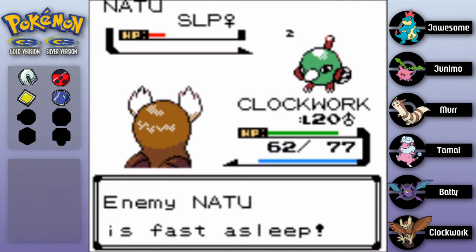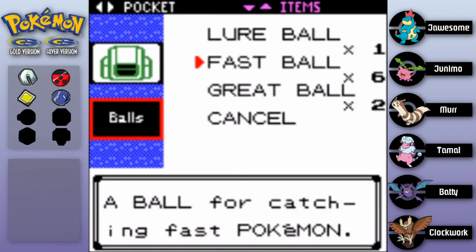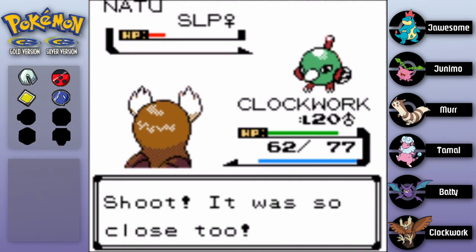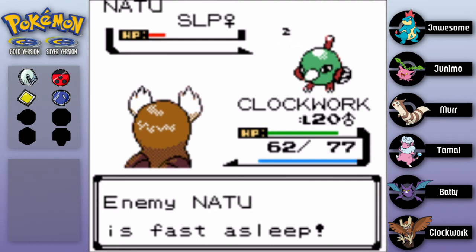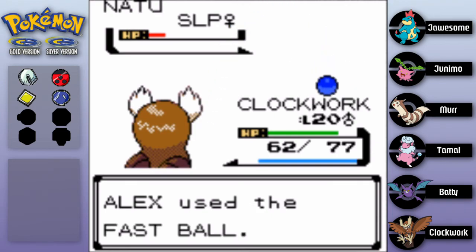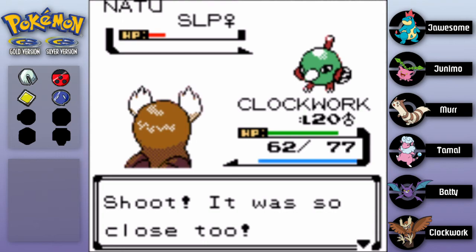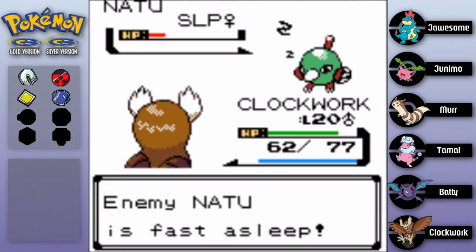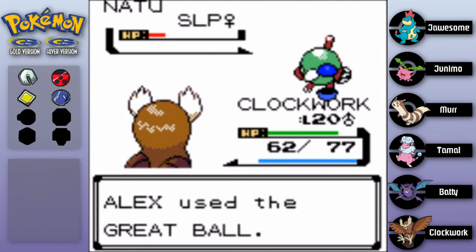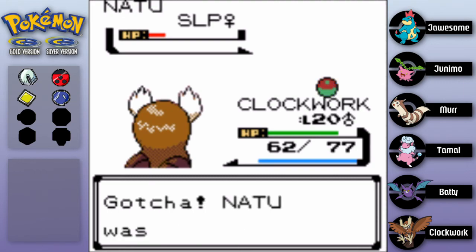Nope, that didn't work - it was close though. I guess we could do that again, same ball. No, it's always down to the last shake. Okay, I'll just throw a third one - three times the charm, maybe this will work. Oh my gosh. Okay, I'm switching to the Great Ball. I don't think the Fastball is gonna work - it's just barely working. I think the Great Ball is better. Okay, that worked!